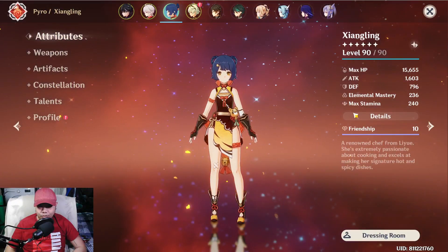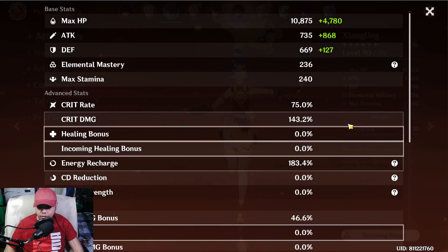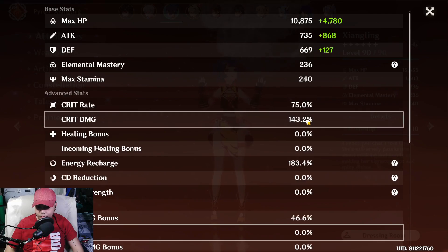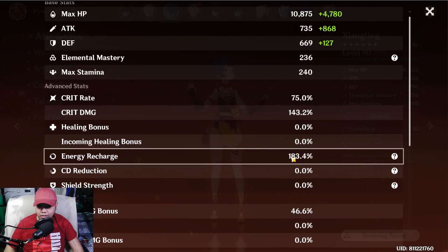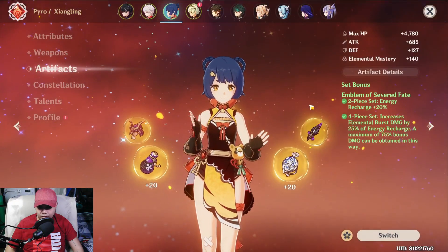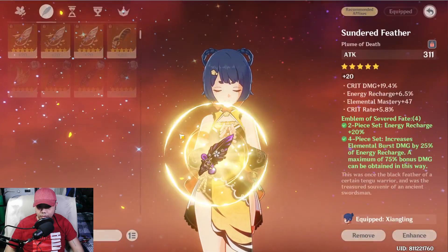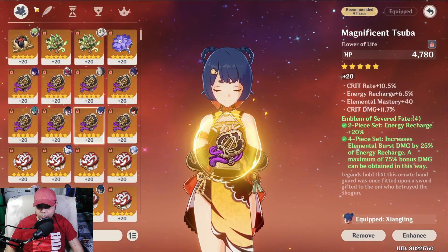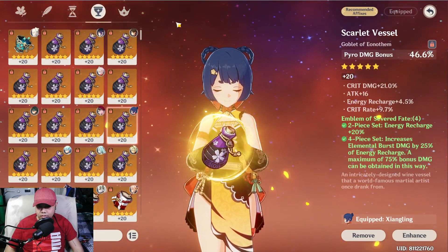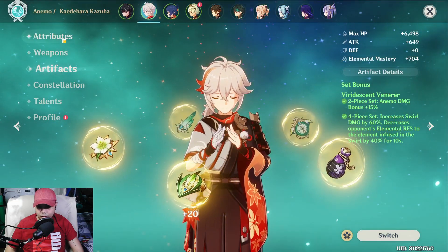The ones that did the damage were Xiangling and Kazuha. Here are my Xiangling stats: 75% crit rate, 143% crit damage, 183% energy recharge, and 46% pyro damage bonus. She's on four-piece Emblem with flower, feather, sands, goblet, and circlet.